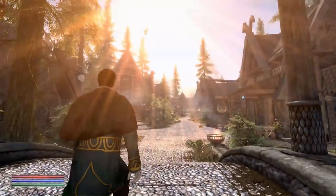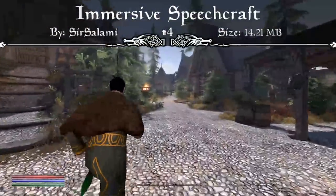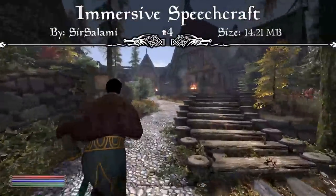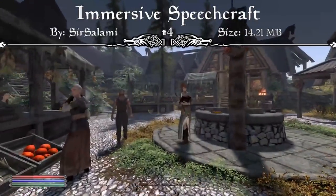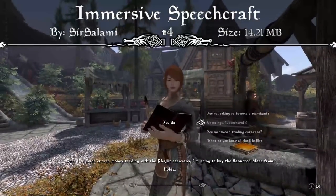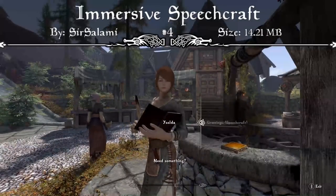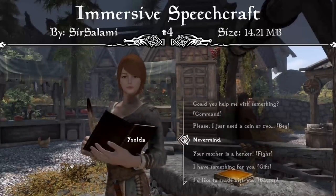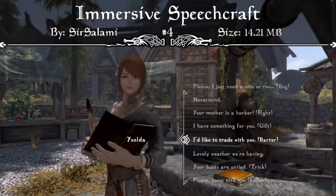Coming in at our number four spot, we have one of my favorite speech mods of all time, and that's the Immersive Speechcraft mod. This mod transforms Skyrim into an RPG game, hands down, in just one mod. It allows you to talk to any NPC in the game whether they have dialogue for you or not. You know those NPCs that just say 'need something?' or 'good morning?' and nothing else? Well now they do way more, and you can actually have full conversations with those NPCs that originally couldn't talk to you. And you now have more options for NPCs that already have dialogue as well.